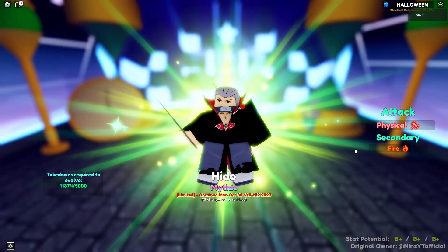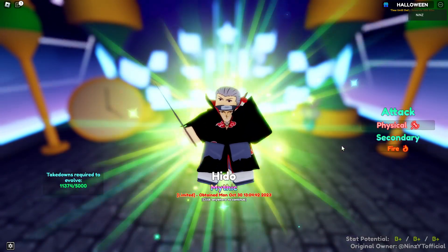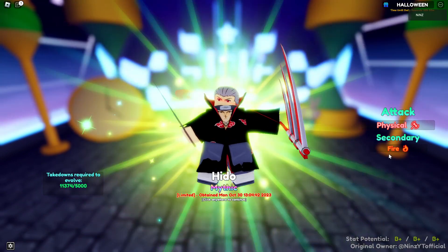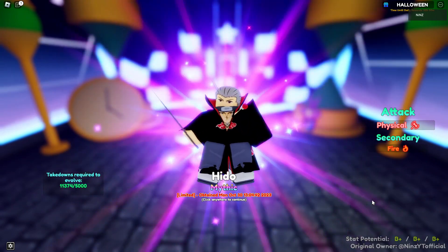Hello guys, I'm Nins and we're back in Anime Adventures. There's a Halloween event here, and we also got Hido — Hidden from Naruto. He is a physical and fire secondary unit, and you need a 5,000 takedown. His stat potential is B+.